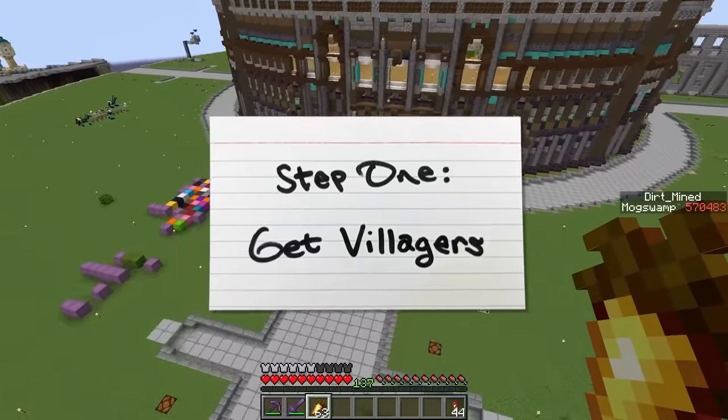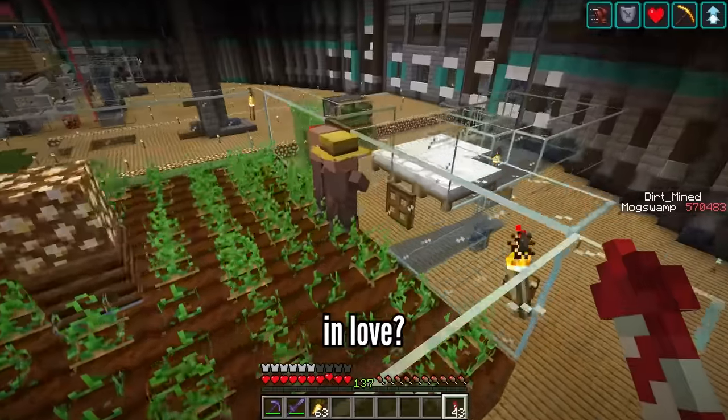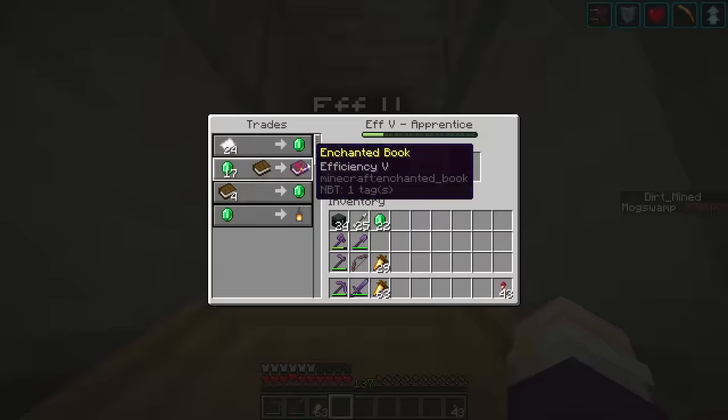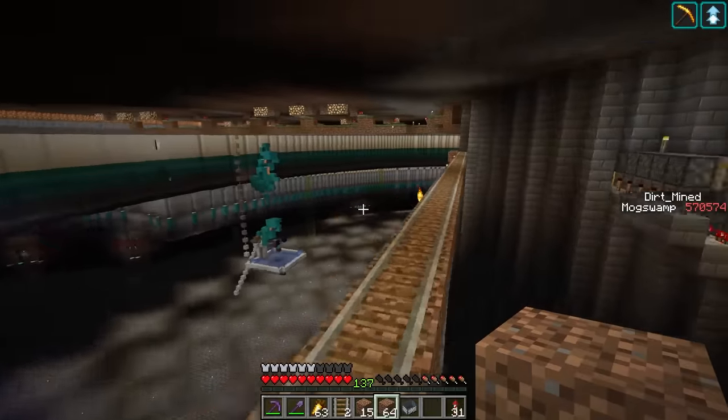But first I have to check on my villager breeder. Are you two in love? So actually I already got my first villager here, and I have this rail line already set up to transport them. A quick switcheroo.